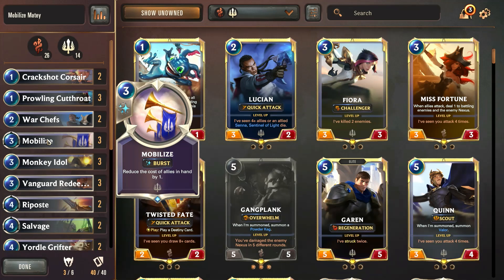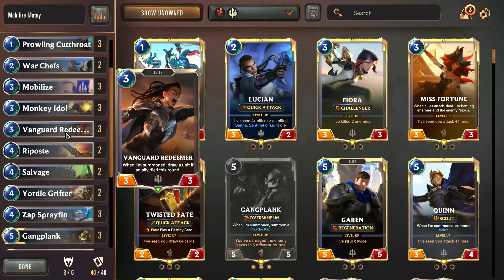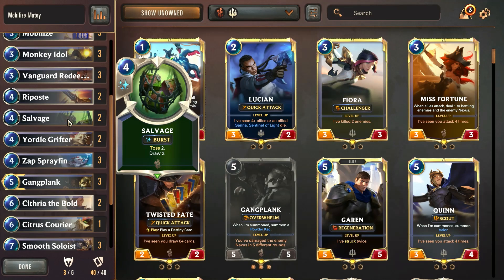After that, what we want to do is play Zap Sprayfin. Because we only have one spell that is three or less mana, every time we play a Zap Sprayfin we're going to draw the Mobilize spell, and that will allow us to reduce the cost of the units in hand. We also have quite a bit of card draw in this deck from the Vanguard Redeemer — when a unit dies you draw a card — and we're running two Salvages which will also get us two more cards in hand.